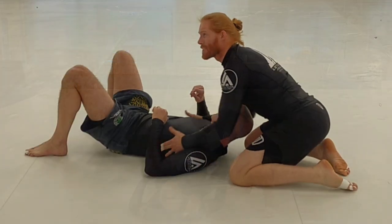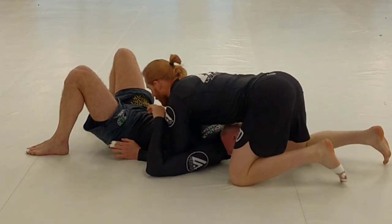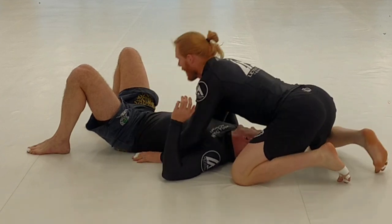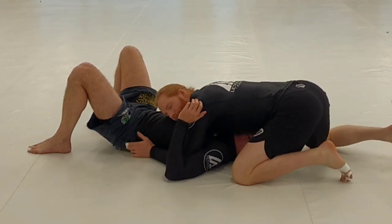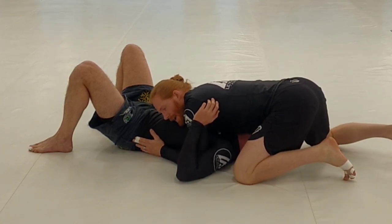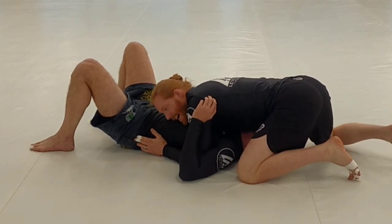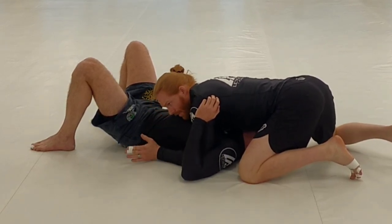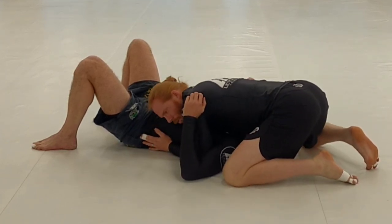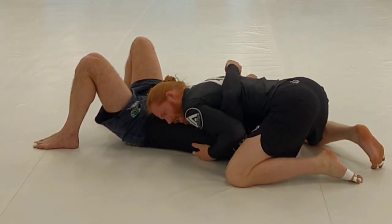The scorpion death lock we're doing today starts from north-south position — that's where I'm at. I want to have pressure down on him, under his armpits. Say I've passed and got to this point of control. I need to pick one arm to control and pick a side I'm going to go to. I'll go to my left side, staying in close with weight down on him.